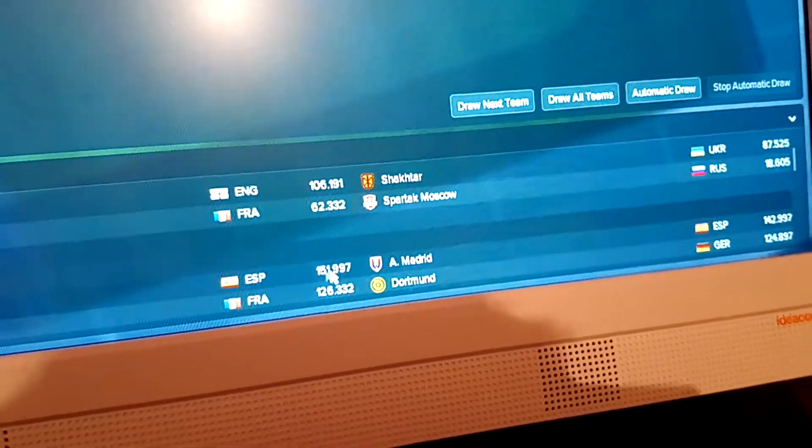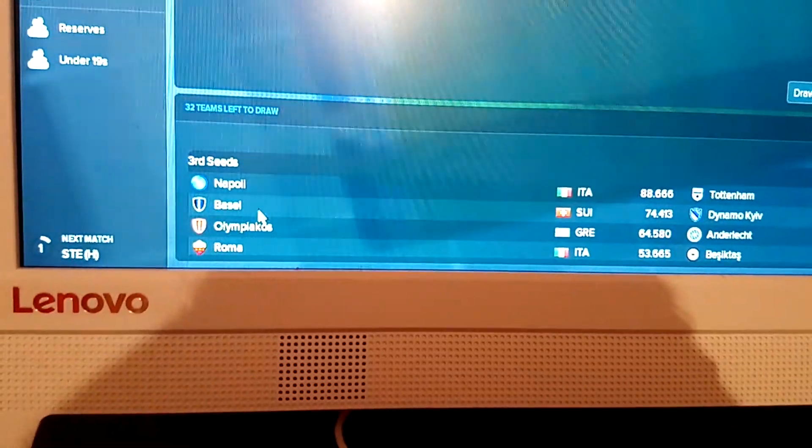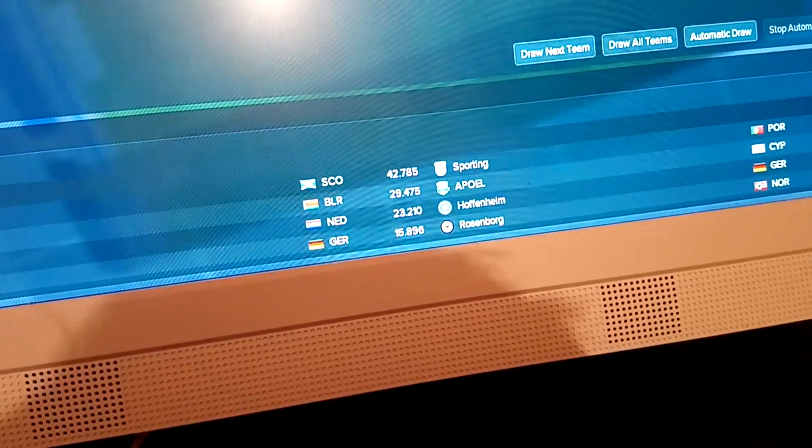Then we've got Barcelona and Atletico Madrid. We can't get any of the teams in the second pot - so we won't be able to get the likes of Man City, Man United, Dortmund, Atletico Madrid, Barcelona. Sevilla, Porto - stuff like that. The third seeds are Napoli, Tottenham, Roma, Anderlecht. And then for the fourth seeds - folk from Scotland who watch my videos will be happy - Celtic! Also Leipzig, Hoffenheim.